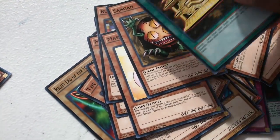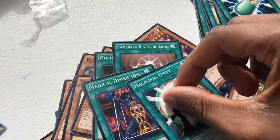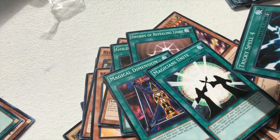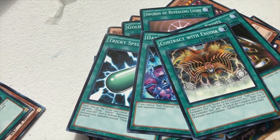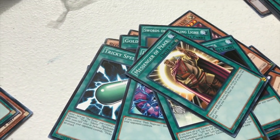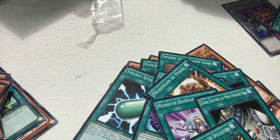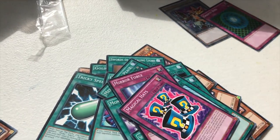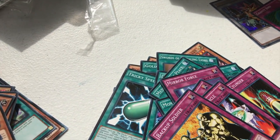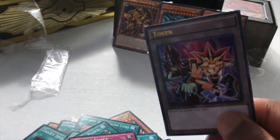Sandgan, Gold Sarcophagus — which is kind of what the box is, right? Swords of Revealing Light, Magical Dimension, Magicians Unite, Tricky Spell, Thousand Knives, Dark Magic Attack. Contract with Exodia for Exodia Necros, Messenger of Peace, Monster Reincarnation, Dark Factory of Mass Production, Secret Village of the Spellcasters. Pot of Duality, Mirror Force — which is always good. Magical Hats, Magic Cylinder, Magician's Circle, Backup Soldier, Gravity Bind. And the Yugi token.